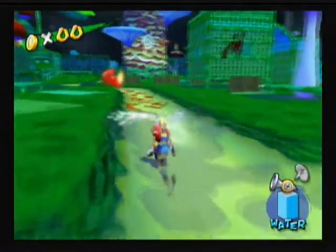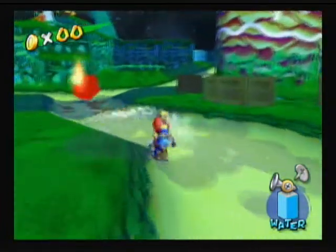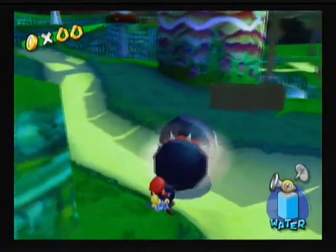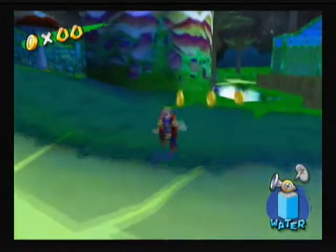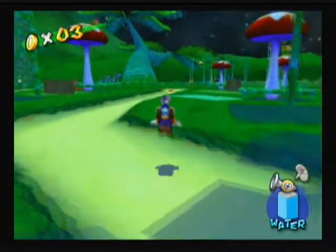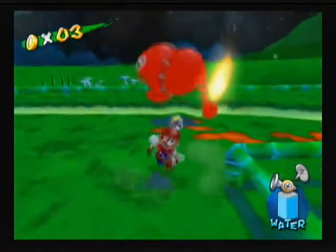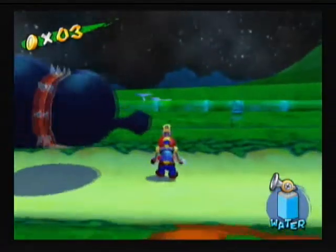In this stage we have Chain Chomps introduced into our little spring habitat. You can see this Chain Chomp right here is lonely. There are three of them, and all we gotta do is push them into these little watery areas — kind of like a spa area. Pianta Village is meant to be like a spa paradise kind of place.